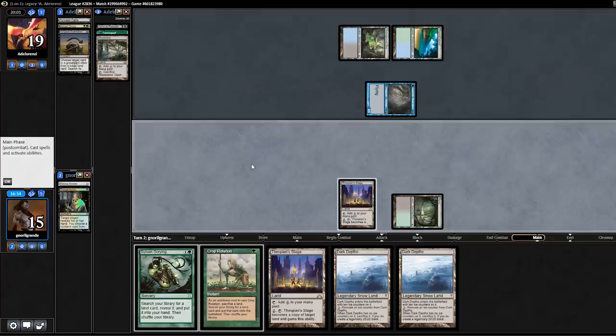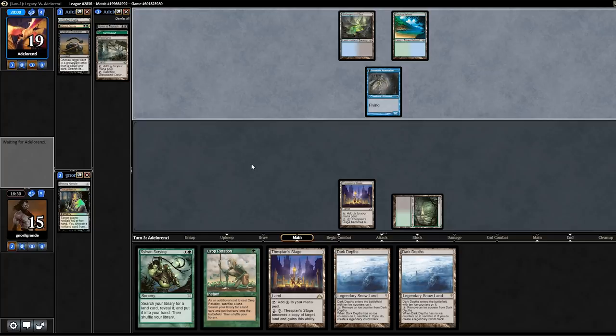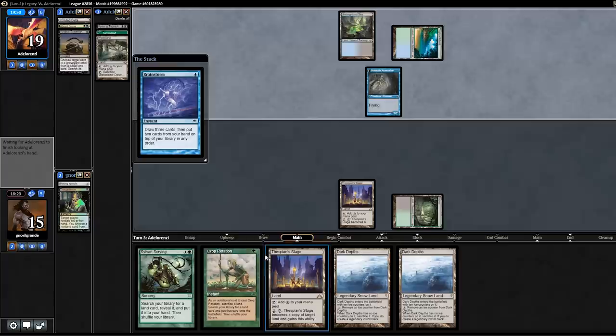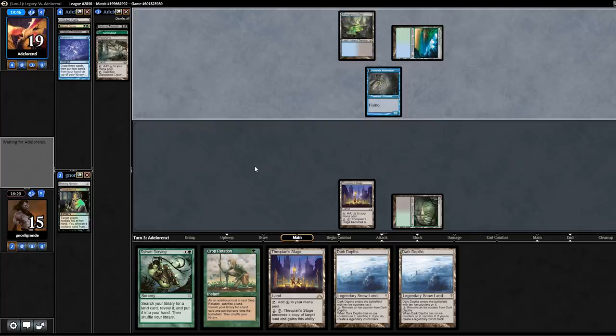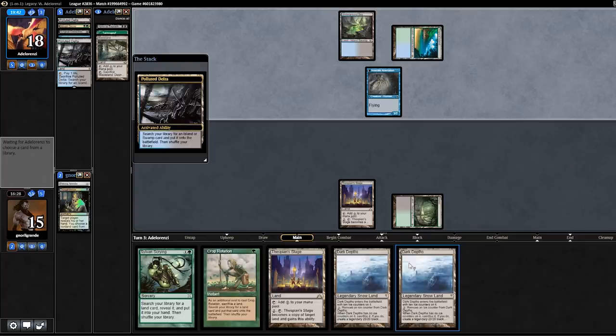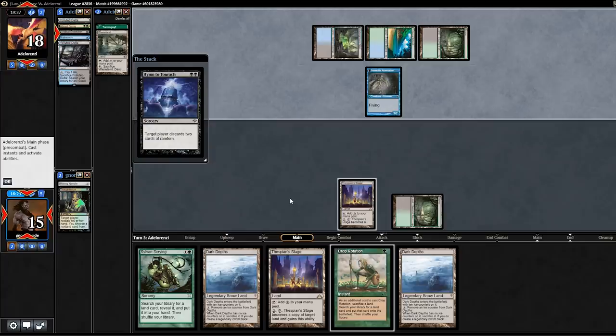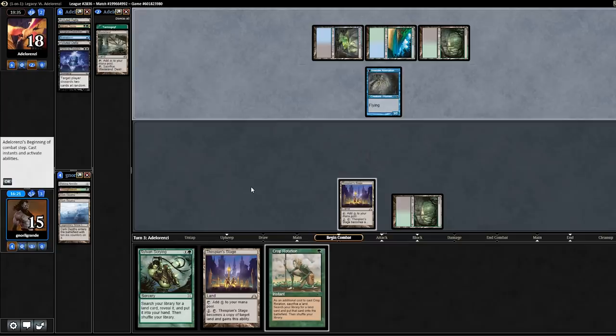Wasteland is going to be hard to deal with. There's a chance they tap out and I win. They play Polluted Delta. If they play Hullbreacher and discard — if they don't discard these two cards I might win. Please — Crop Rotation and Dark Depths, stay in my hand. Oh no, they discarded both Dark Depths. That was so unlikely. I was just hoping one of the Dark Depths would stay, figuring Crop Rotation would stay. Now I can draw Urborg or Dark Depths and still try to win.